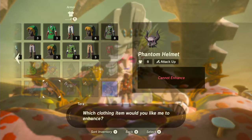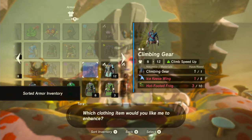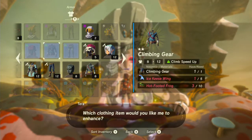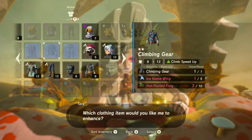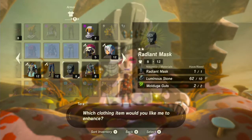I'm pretty sure I cannot enhance it again. I need hot-footed frogs and ice-key swings. Ice-key swings are a little harder to come by because there's not that many ice-keys around.